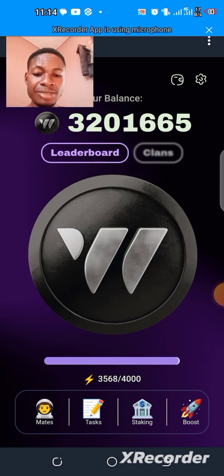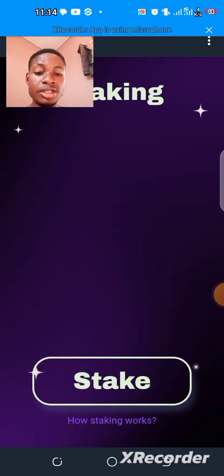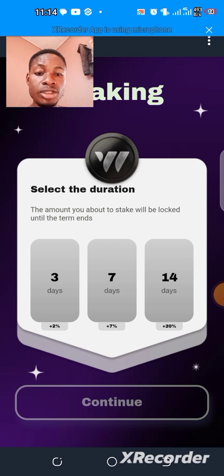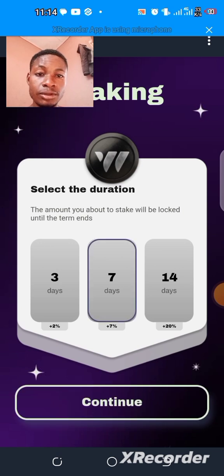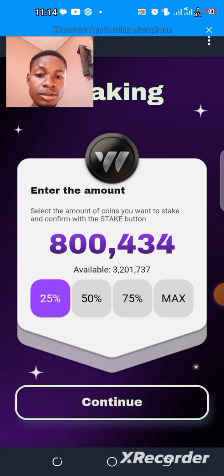So now I'm going to show you how staking works. Let me tell you something about staking — I just unstaked. If you stake, you receive a lot of benefit. Let me say I want to stake 720,000 coins for seven days. Let's see the percentage — 50%? Okay let's say 25%. Let me save 800,000 for seven days.